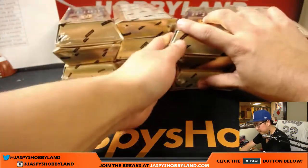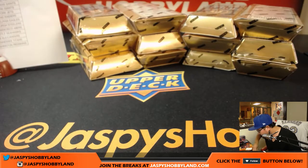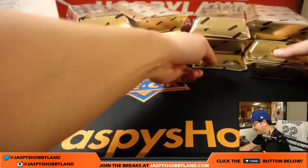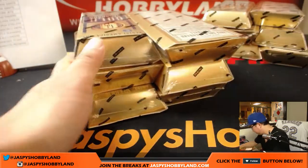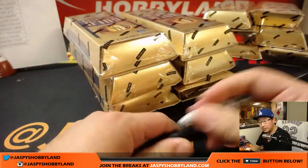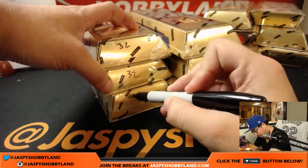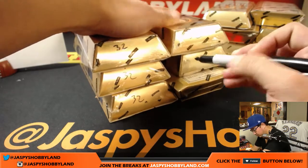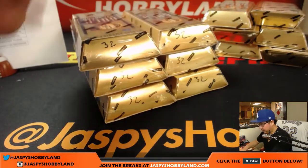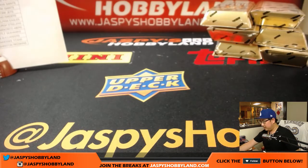Six boxes here, six boxes there — one, two, three for the left side, four, five, six for the right side. That was a poor roll but it's a four. These will save for the next break, so this is break 31 and this will be break 32. OCD says that has to be flipped the right way — there it is. I'll post this on the site once this break is over.